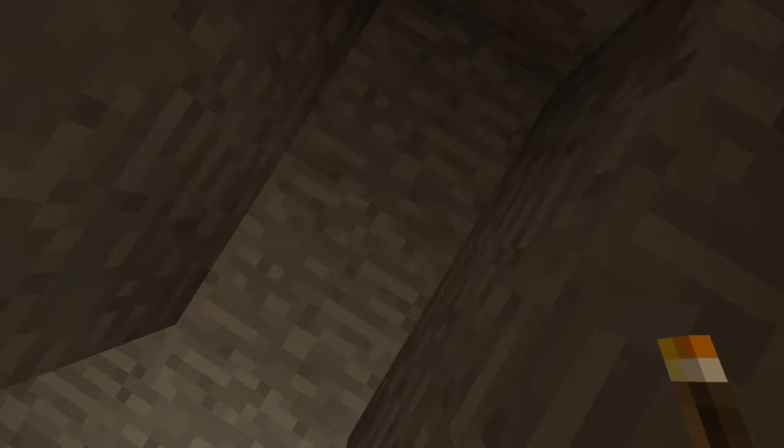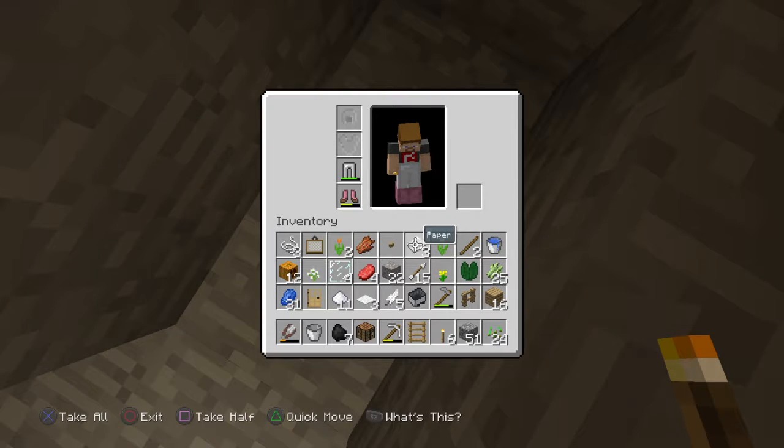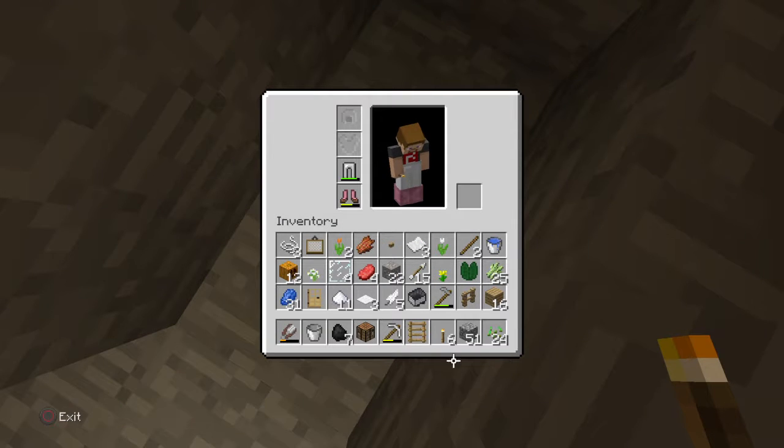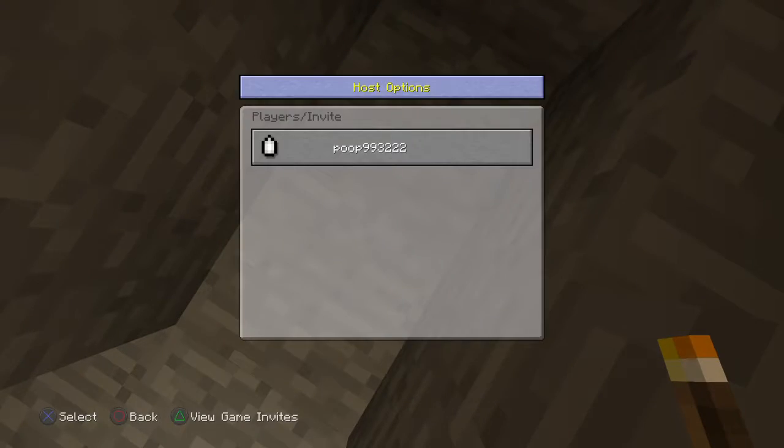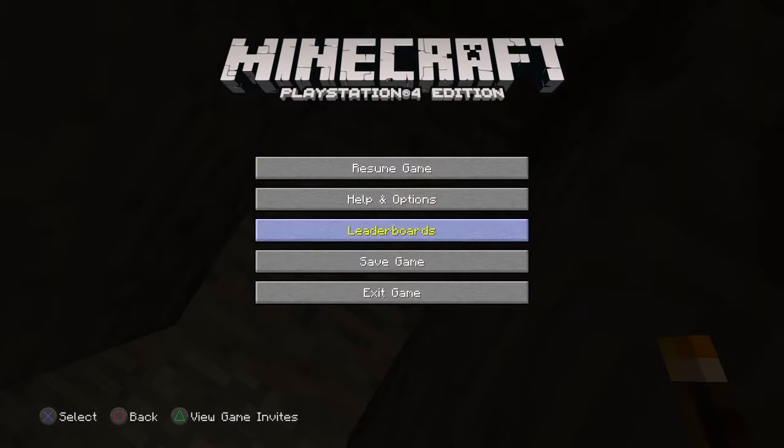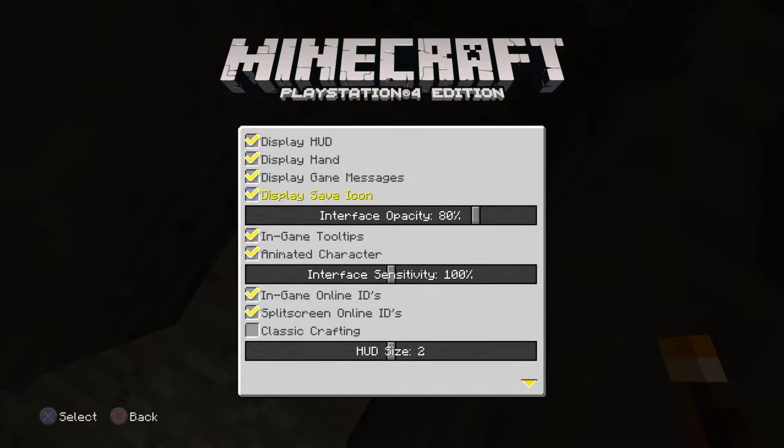Wait, do I have a map? Nuh-uh. What level is this? How do I check? Is it this? No. Is there an interface? It's my hand — HUD, HUD. Alright.